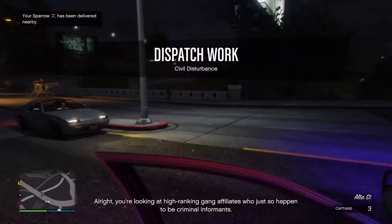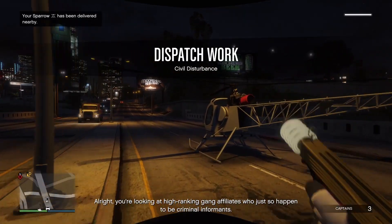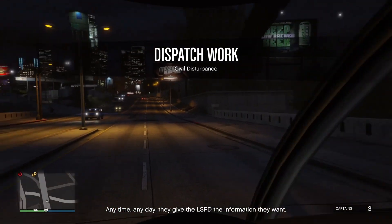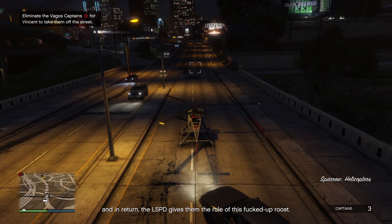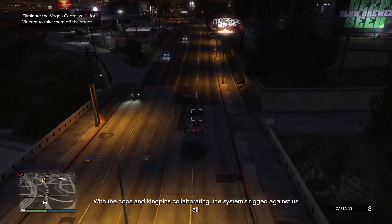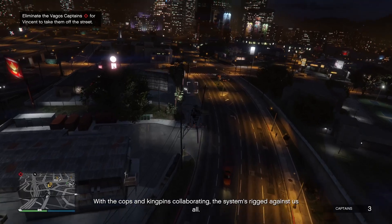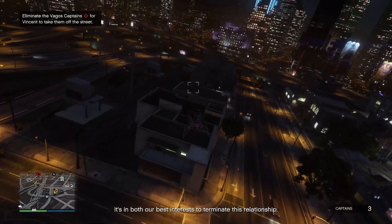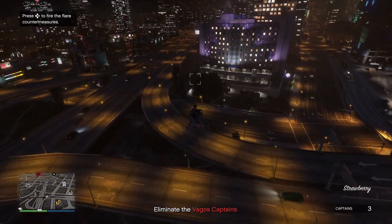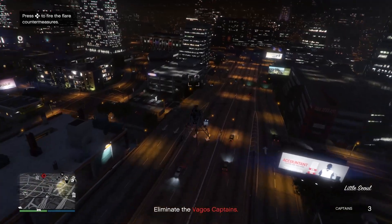Go ahead, start the dispatch, call your Sparrow out, and as soon as you get the banner that says you've started it, get out of that car, hop in your Sparrow, and let's go complete this mission way faster than driving that four-wheeled vehicle around. This is going to help a lot of people grind these 50 dispatches out for the Platinum.